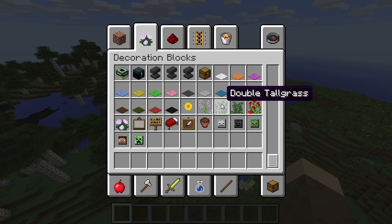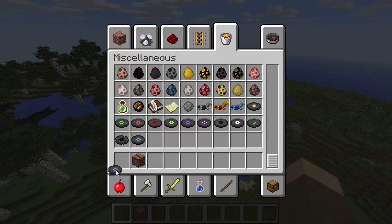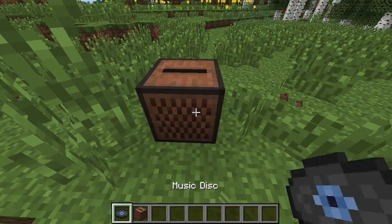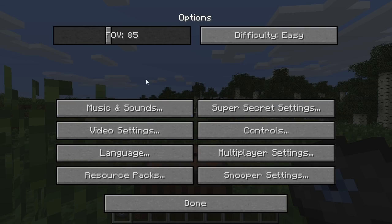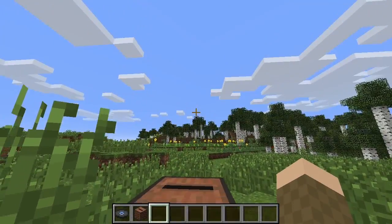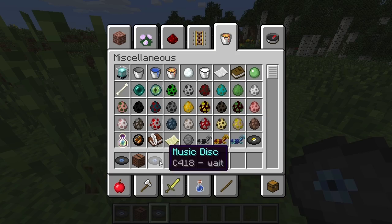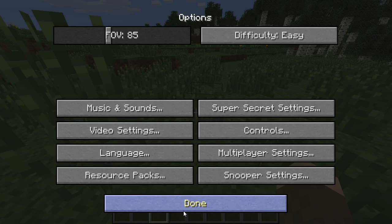There is a new music disc called 'Wait,' which I'll play for a bit. Also, there's a whole new system for sounds with categories: master volume, jukebox and note blocks, blocks, environment, friendly creatures, players, hostile creatures, weather, and music — so you can now fine-tune your sound. There's also super secret settings which, when you click it, just makes a random noise.